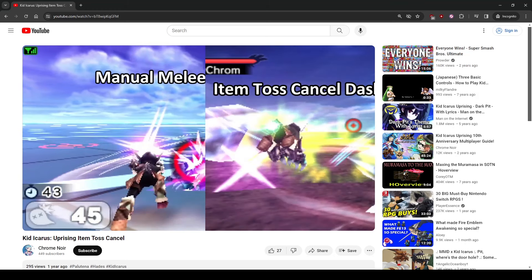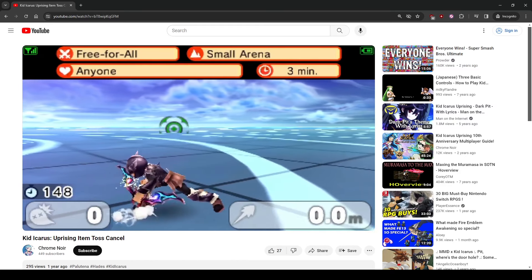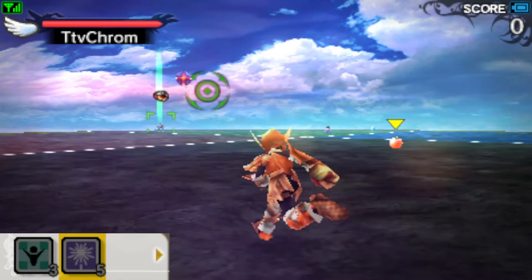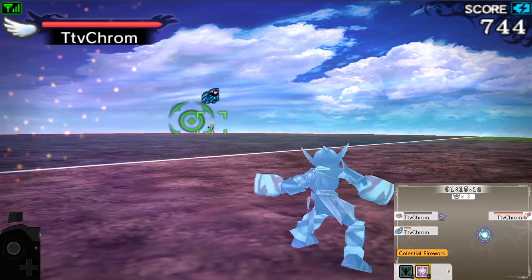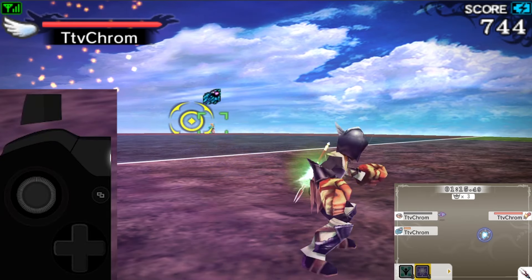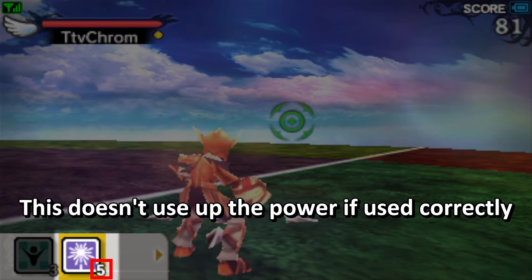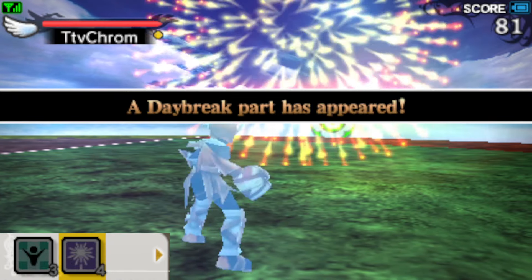Since I already covered some item tech in the past, I want to show you another cool thing you can do with items. Because tossing an item normally has a long, punishable animation, you can use Celestial Firework and similar powers to gain invincibility frames during the tossing animation. It's not a bad input — you basically use your power slightly before pressing the attack button. If done correctly, your character will glow blue during the animation, confirming you have iframes. If done wrong, you'll either use the power first or do a regular toss followed by a power activation.